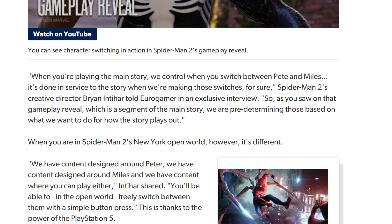The answer is that when you're playing in story mode, they want you to switch between Peter and Miles in specific areas. They've designed some story beats surrounding Peter and some surrounding Miles. Brian responds and says: 'When you're playing the main story, we control when you switch between Pete and Miles — it's done in service to the story when we're making those switches. As you saw in that gameplay reveal, we're predetermining those based on what we want to do for how the story plays out.'